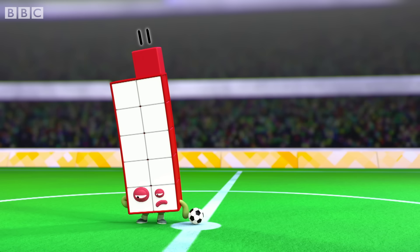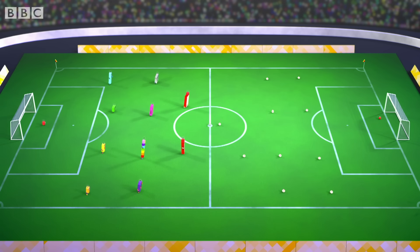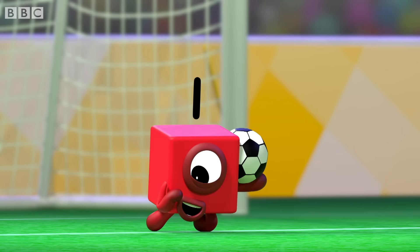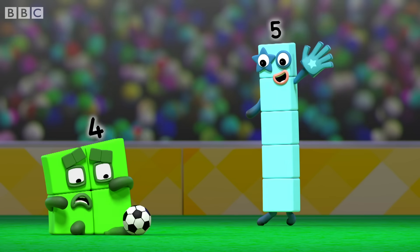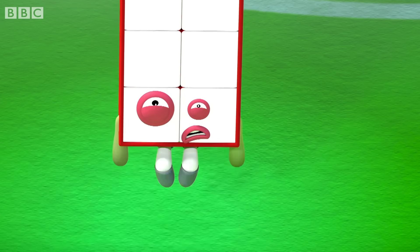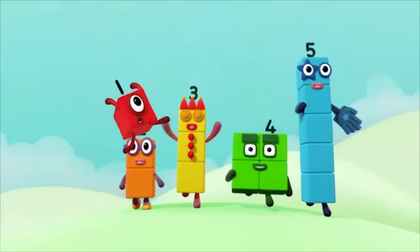Something's wrong. I've forgotten something. We need eleven more players. Game on! The number blocks have kicked off. It goes high towards the goal and it's saved by one. One throws it down to two, who passes to three, four, five, six, seven, eight, nine, and ten. Ten passes to eleven, who leaps for the header and splits into ten and one to reach the ball. You can count on us with an autobus.